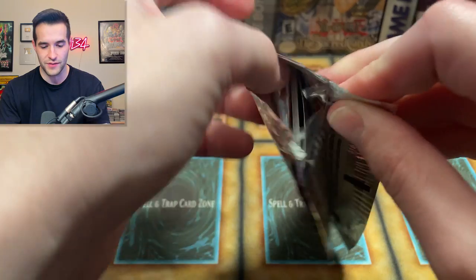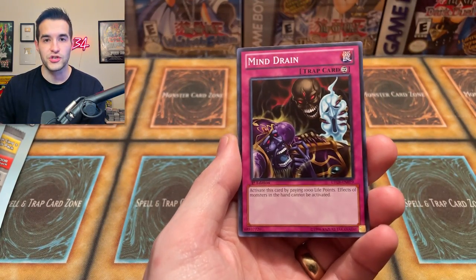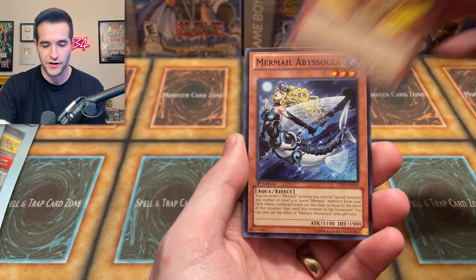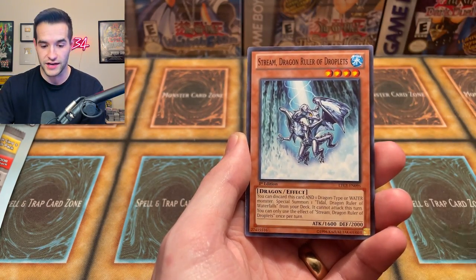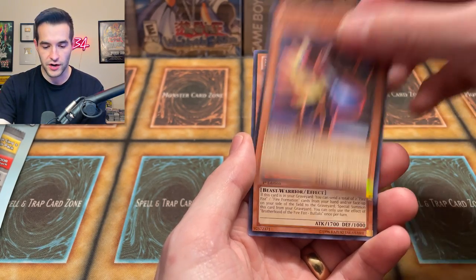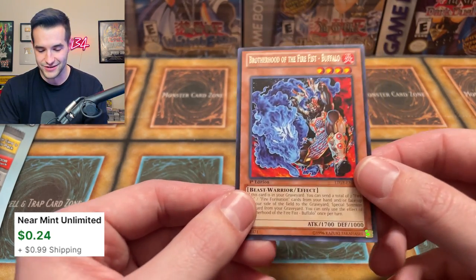Let's see if we can pull something. We got Parsec, we got the Fire King Avatar, the Abyss. Stream of Miracles — very nice, the movie one, I think. Battle and Boxer Counterpunch. And we've got a rare. Just a rare on our silver pack, but that's okay — very cool. Onto the next one.